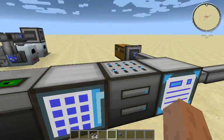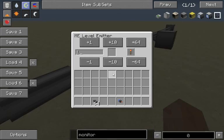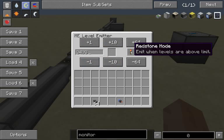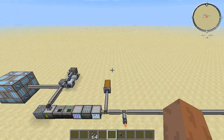The last thing I have to show you is the level emitter. What it does is emit a redstone signal when there's a certain number of an item in the system. The GUI is simple — you type in a number or add/subtract values, put the item in, and it will either emit when levels are above the limit or emit when levels are below the limit. That concludes my tutorial on the ME system — I hope you like it.